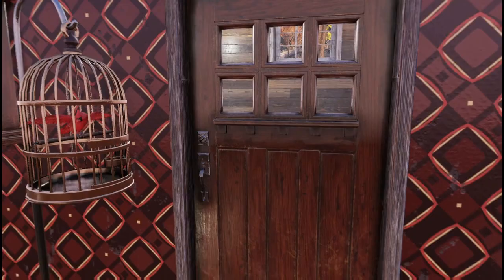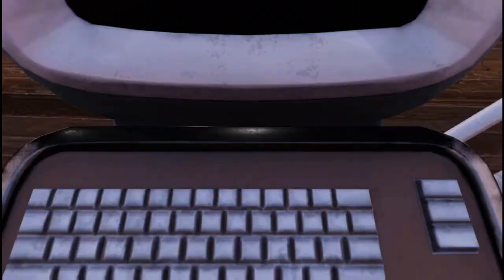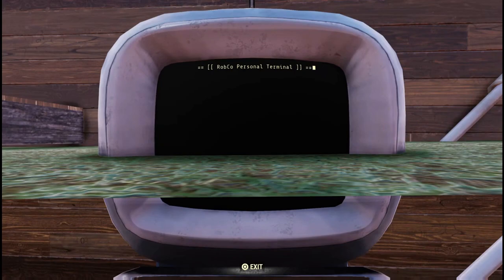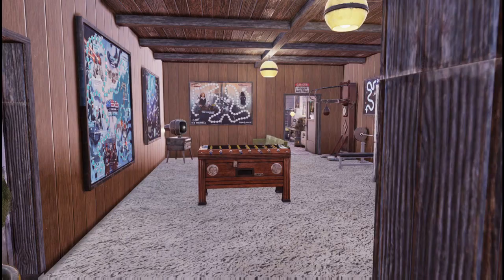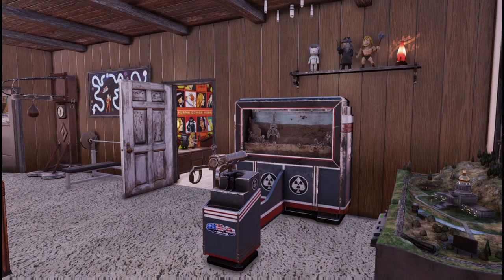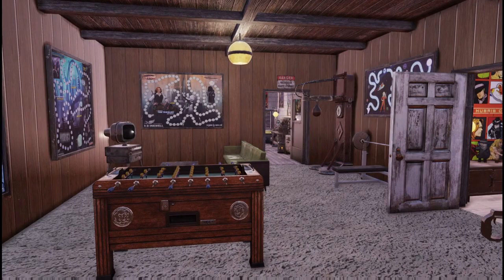Now we've got the entrance to the basement. As I said, I flipped it around and switched the stairs to the wide ones with the railings so that you don't fall off the sides and end up out the back where there's no wall. And here is the main room of the basement — I really wanted to go for a 60s, 70s rec room kind of vibe, with the shag carpeting and the wood paneling and all of it. Just the whole look — I love it, it's really great.